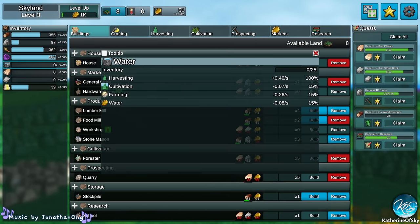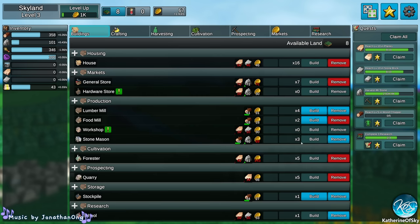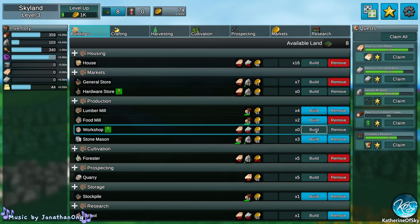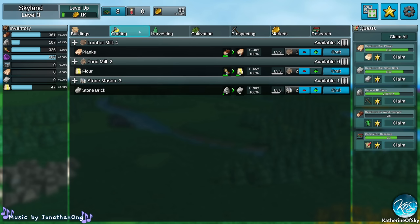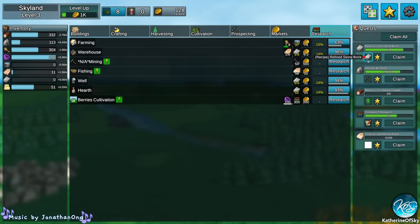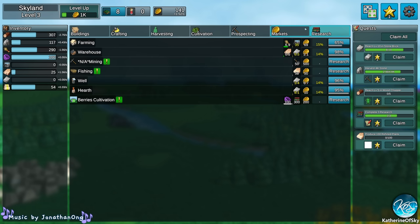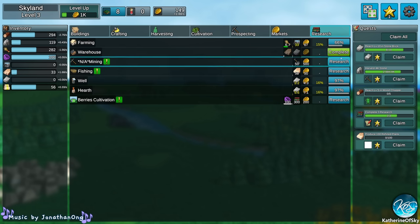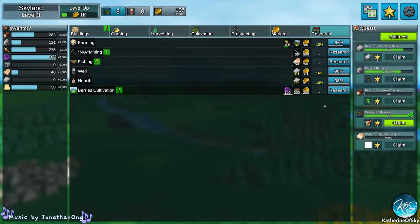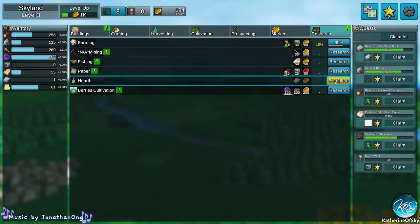Did we get extra storage space? We might have. Were we selling any berries? Not yet — we need more market people, but we don't have more market things. We need the workshop or the hardware store. Let's save for those. Can we craft more planks? We'll use up the excess wood and make a whole bunch of planks. Got another quest coin — fishing research. We're getting way too much stuff right now. I'll leave mining and fishing until we finish, because I want to build some stuff then. Paper! We got a well, a hearth, a bakery.